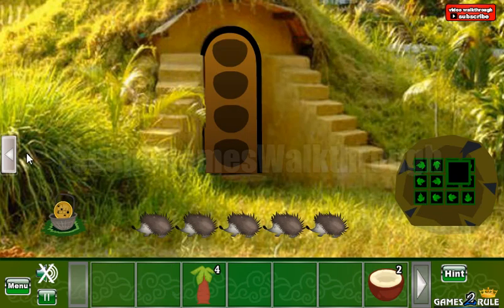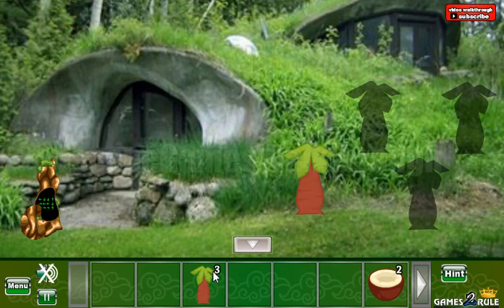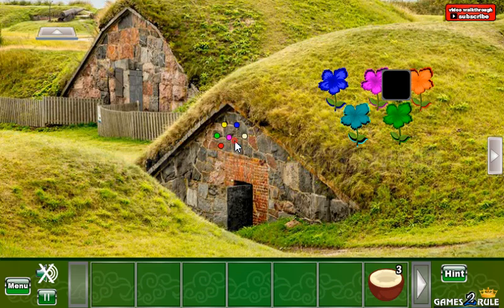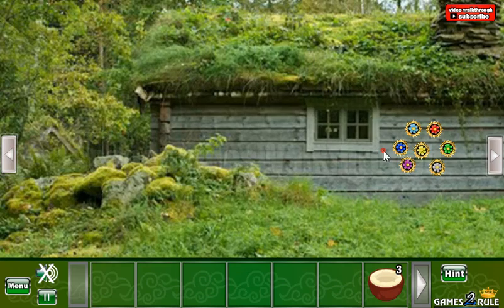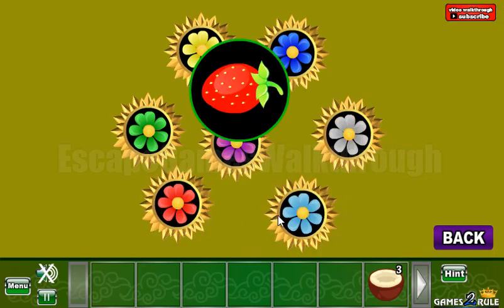We've got another palma. And here's the place to put all these palmas. So we've got a coconut shell. And another hint here — it's colored circles. And we need to arrange the same way flowers here. Green, pink, white, red, and blue.